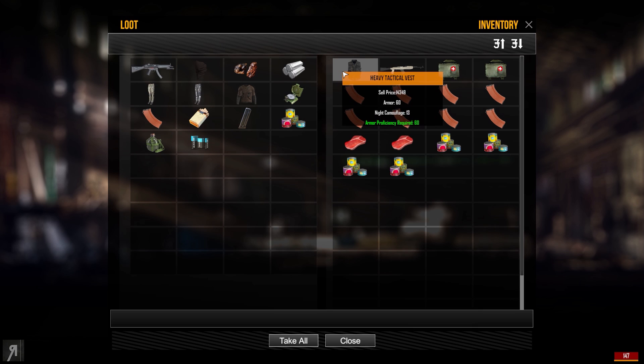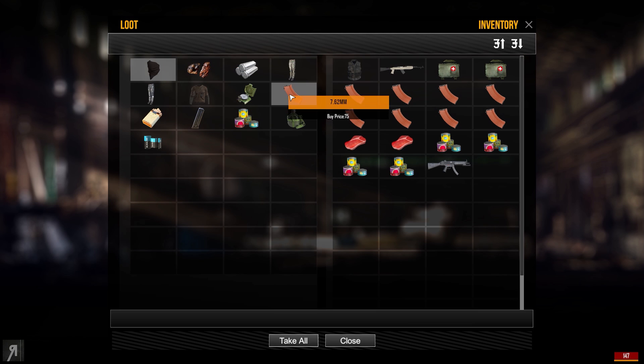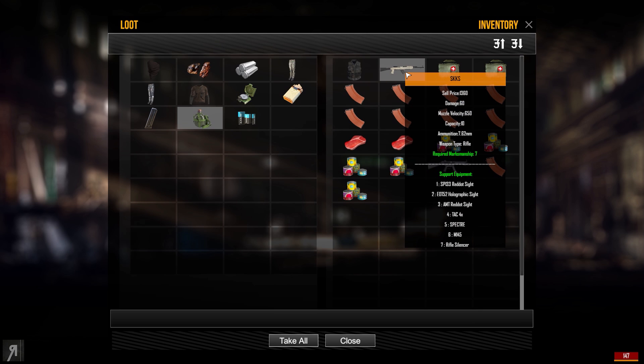I was able to get some heavy tactical vests — I think I got like three of them. I sold one of them for around 14,000, which was a very decent amount of cash, and then I was able to buy an SVD rifle straight up. It comes with a scope, so I didn't need to put it on the SKKS, which is what I bought at the very beginning and used all the way up until affording this SVD.